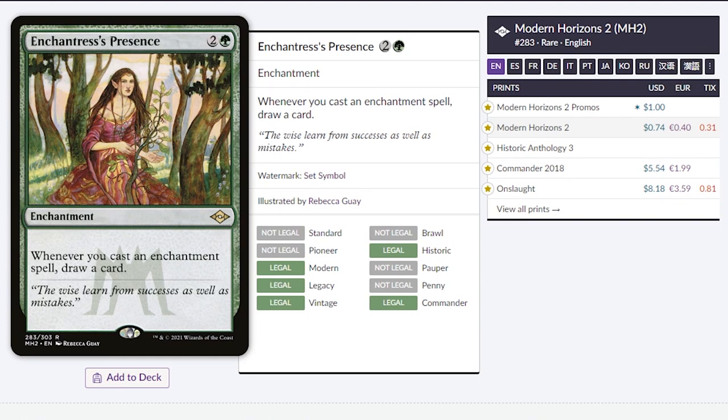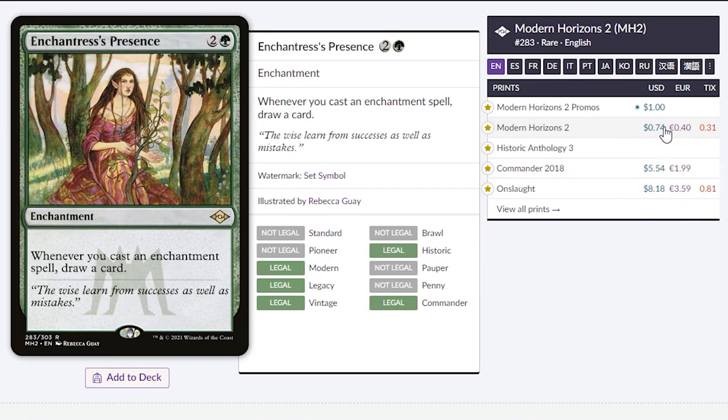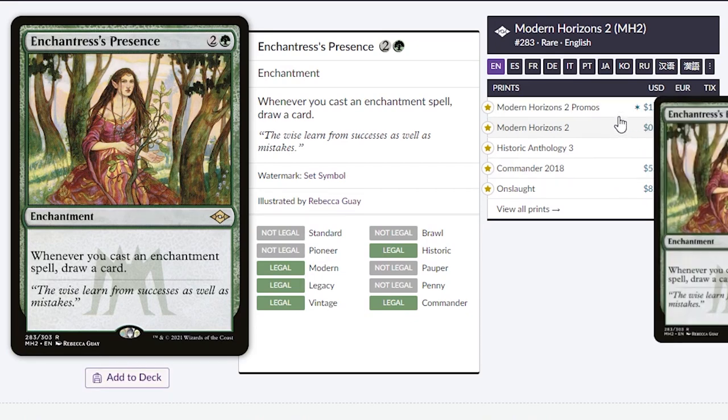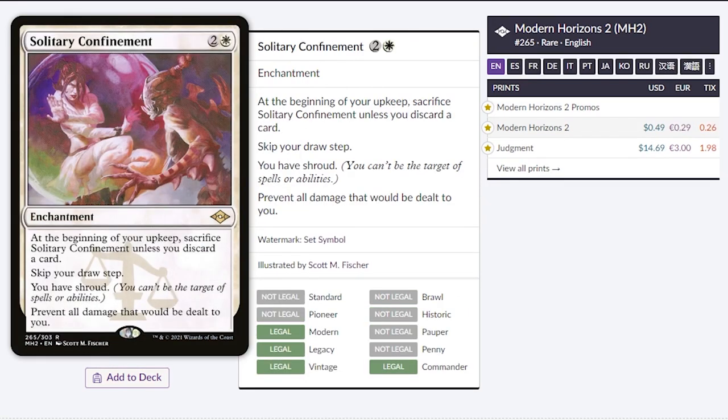Enchantress's Presence. This used to be a $5 card. It came out in the 2018 Commander set, and now it's going for $1 or even $0.74, which is insane. You can pick up the pre-release card for only $1. Another great card for enchantments is Solitary Confinement. It's only going for $0.50 right now. This only came out in Judgment, and it's a $15 card. I really recommend picking this one up.